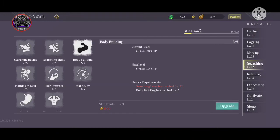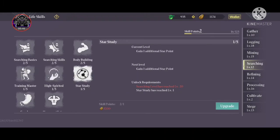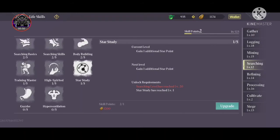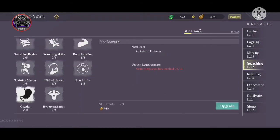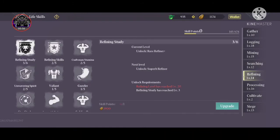Then we have Searching. Searching Skills gives 10% less energy consumption. Bodybuilding is important — it gives 200 HP. Training Master gives 100 load. High Spirited gives 100 max energy. Star Study increases your star points. Guzzler increases your food bar. Hyperventilation gives you 20 breaths. Some of these skills are common across all the basic skill trees.